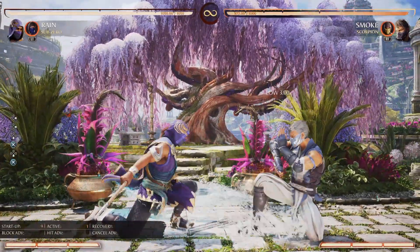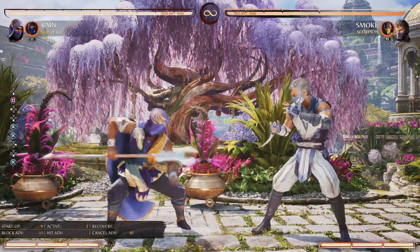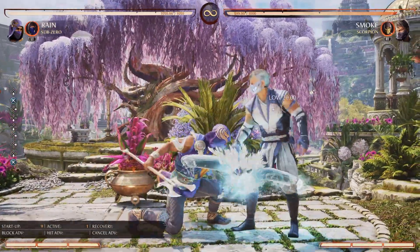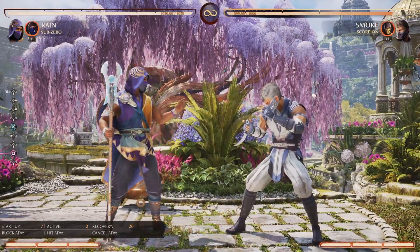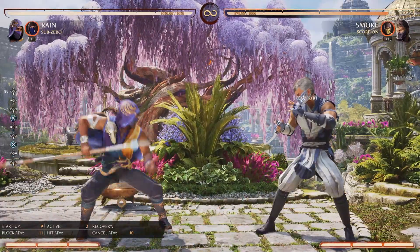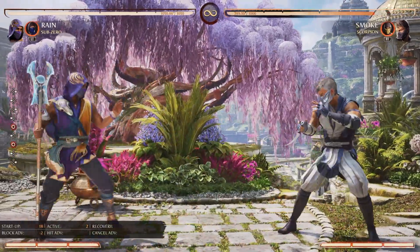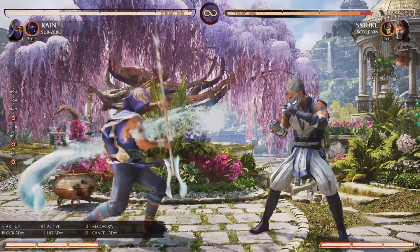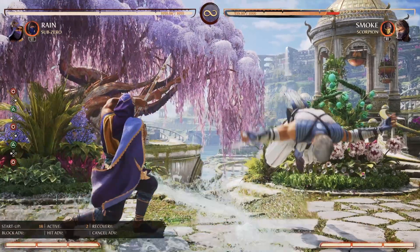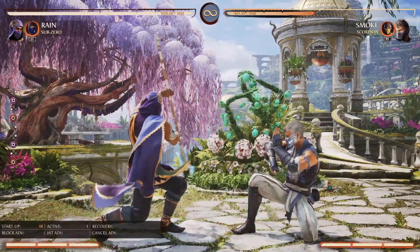Down 3 is really fast at 9 frames and has a lot of range. The only thing is it's minus 11 on block, so be careful — don't use it up close because you'll probably get traded with a Down 1. Use it to poke at your opponent from range. Then finally Back 4 is so good — it's a sweep with a lot of range that keeps your opponent in the perfect range you want, even if they block it. You're only minus 3, so I recommend spamming this if you can.